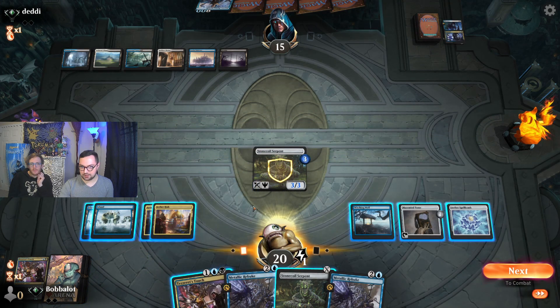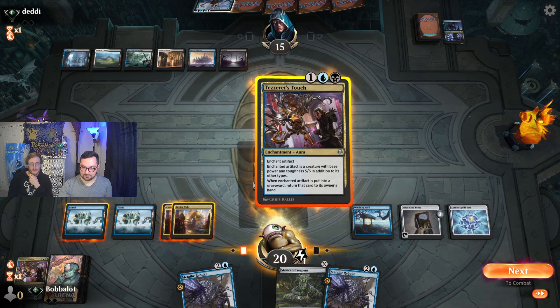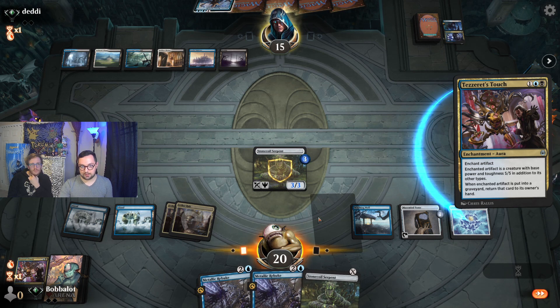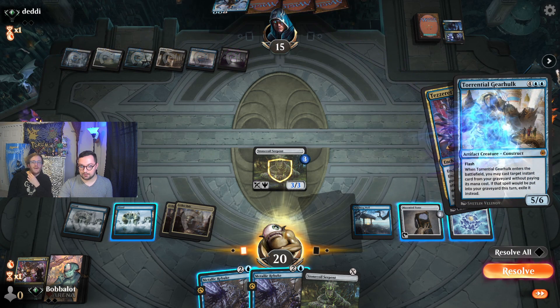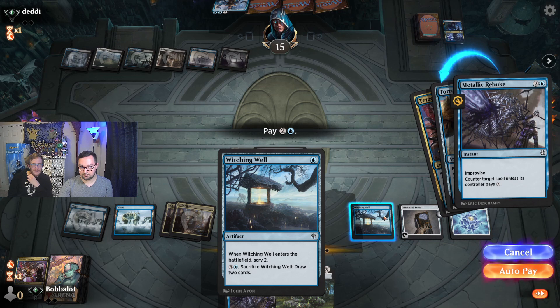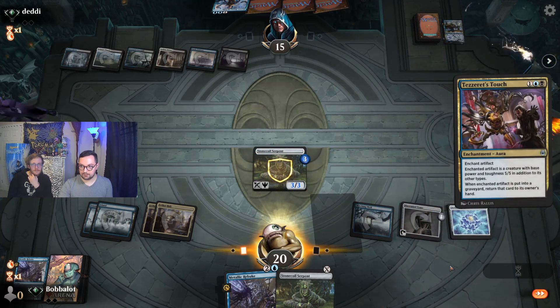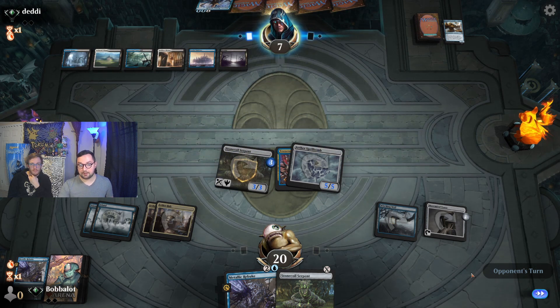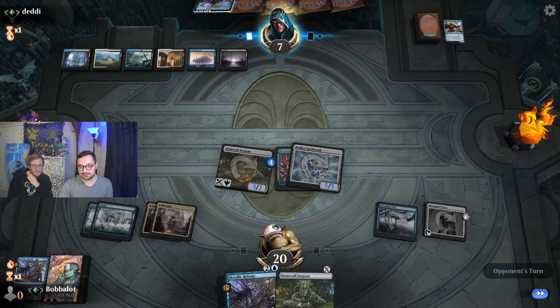Now we're going to jam the Tezzeret's Touch. I think we put it onto the Aether Spellbomb again — that way we're diversifying threats, and if they kill one of them they don't kill both. They're still taking some damage. The only big issue is that we lose our black mana here, and if they have a three-mana counterspell we're kind of screwed — but we will 100% counter that. That gives us a decent threat, and they die next turn if they don't wrath. They probably do have a wrath effect, but if they wrath, we're going to get our Aether Spellbomb right back.